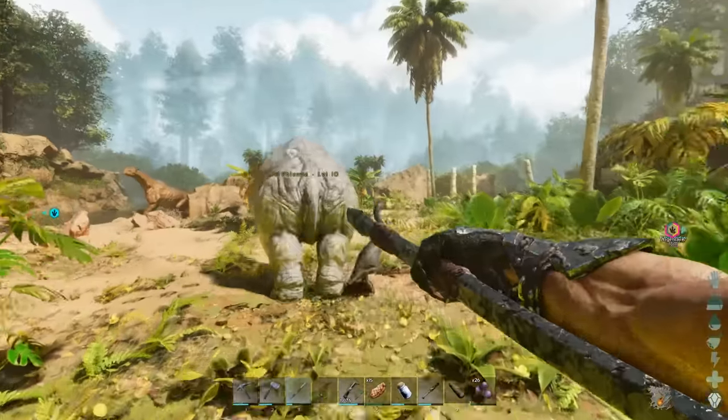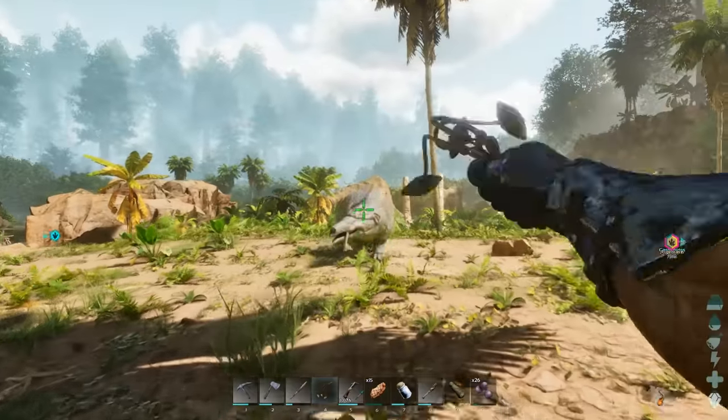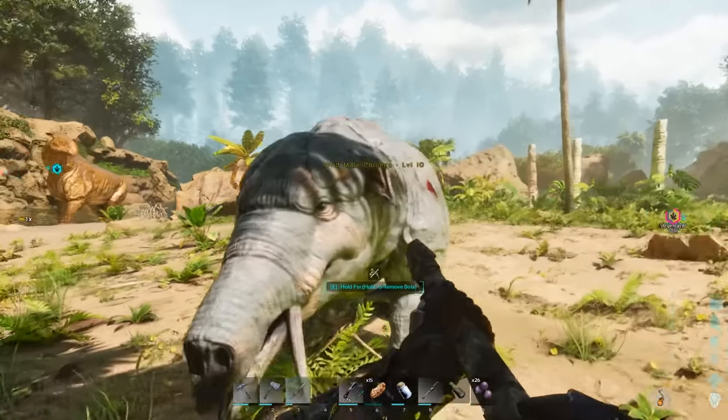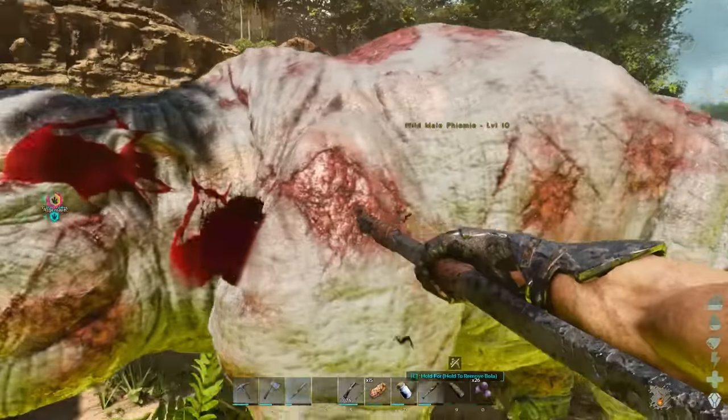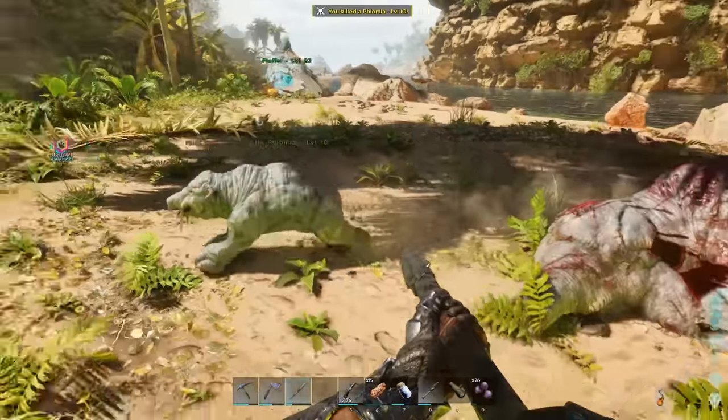If you stab it, it will run away, but if there's a baby with it, it usually runs back and tries to attack you. All parents will try to attack you to save the baby. Just to stop it running around, I'll bowler it, then stab it until it dies. Keep an eye on the baby as it might run off.